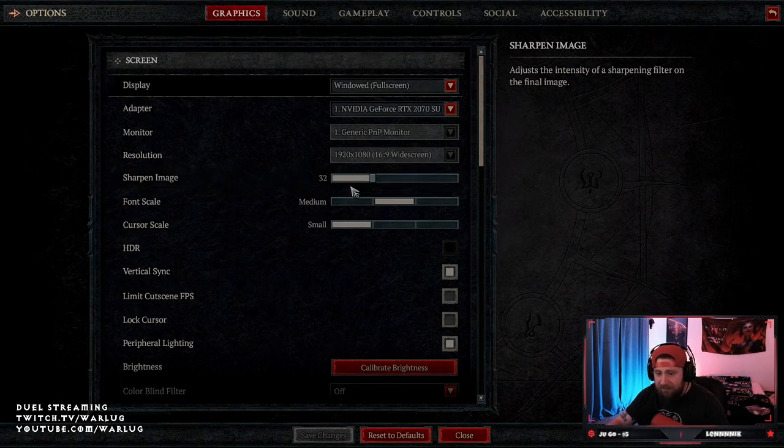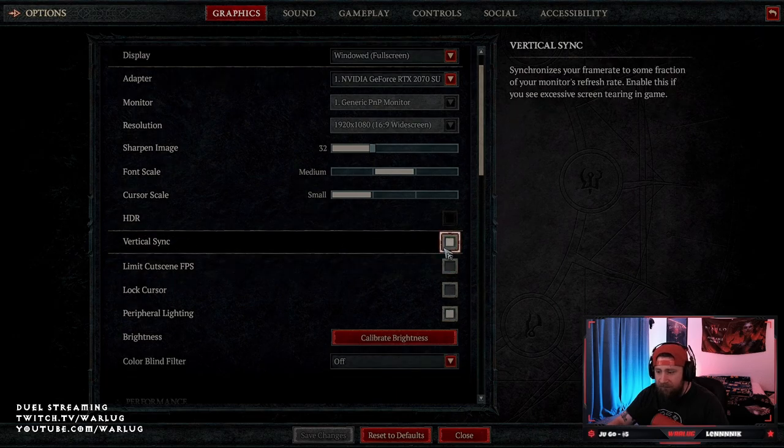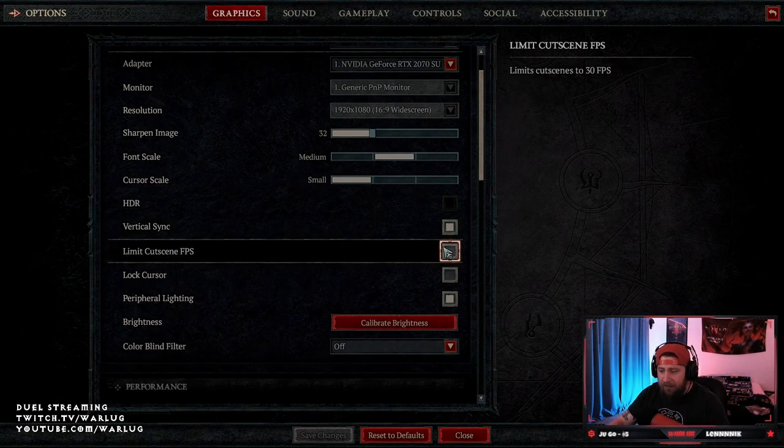Font scale is medium, cursor scale is small, HDR is off. Vertical sync I go back and forth — I like to have this on in some cases, but I do turn it off depending on if I'm in groups and the servers feel a little wobbly, too jerky, or there's too much lag.